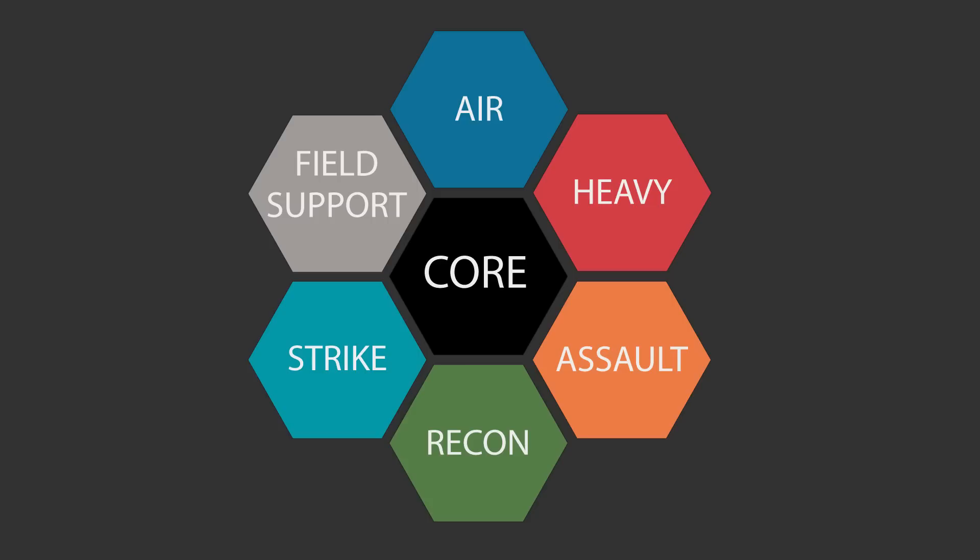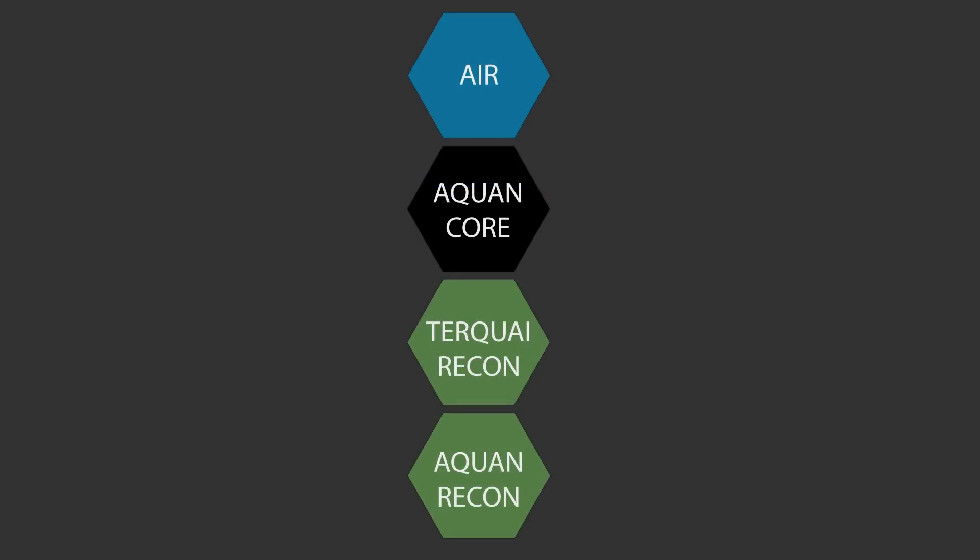As well as attached helices from the same faction, you can also take allied helices in several different ways. First up, you can take a helix from a natural ally without penalty. Remember, every major faction in Planetfall has a natural ally, which was outlined in Episode 1, so check back there or check the rulebook for a list of the alliances. For example, in an Aquan army, you could take a Turkoi Recon Helix and an Aquan Recon Helix in the same battle group. Doing so would still knock out the opposite helix though.